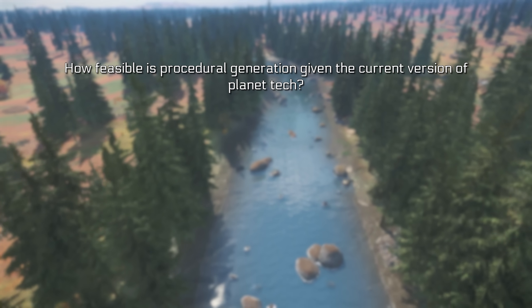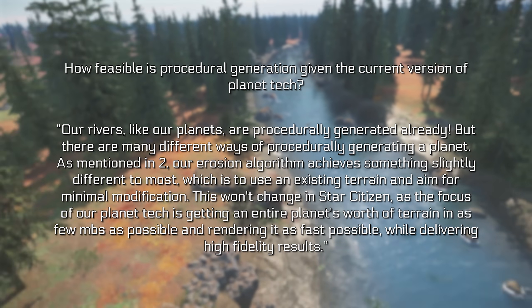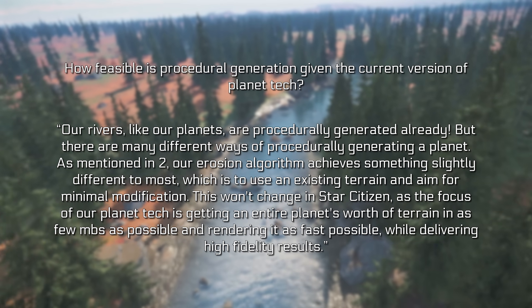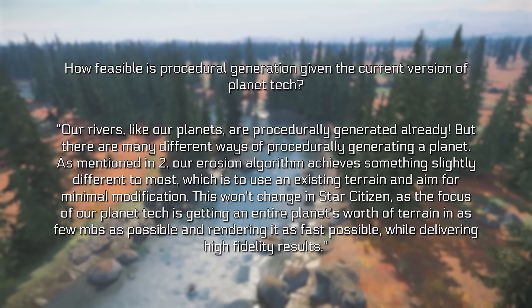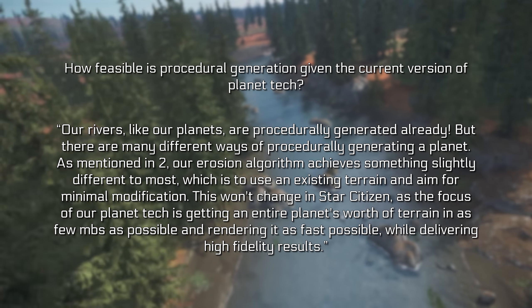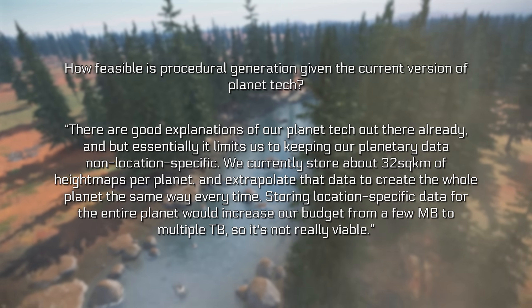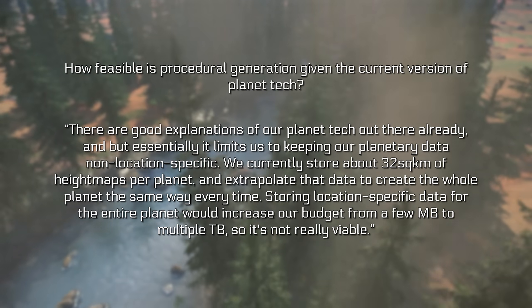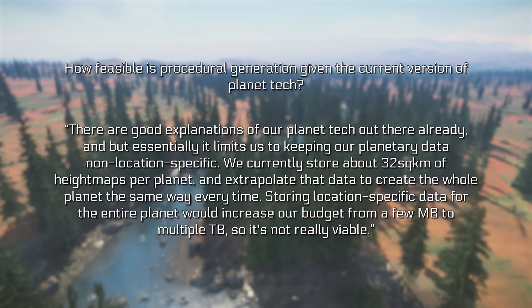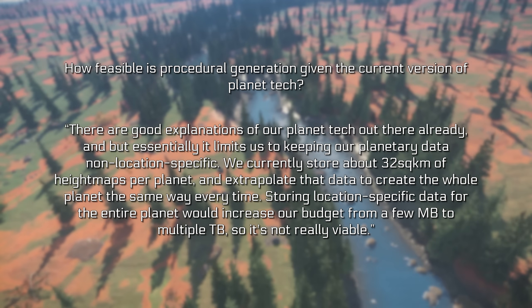On procedural generation feasibility: the rivers, like the planets, are procedurally generated. The erosion algorithm aims for minimal terrain modification, which won't change in Star Citizen, as the planet tech focuses on fitting an entire planet's terrain into as few megabytes as possible while rendering fast and delivering high-fidelity results. Currently about 32 square kilometers of height maps per planet are stored and extrapolated to create the whole planet. Storing location-specific data for an entire planet would increase the budget from a few megabytes to multiple terabytes, which is not viable.